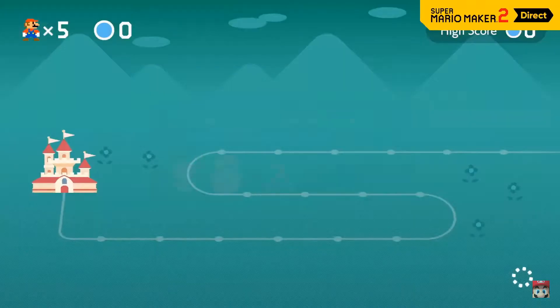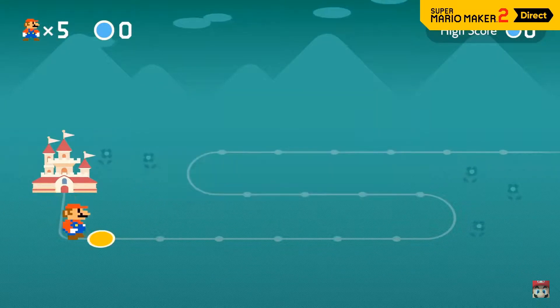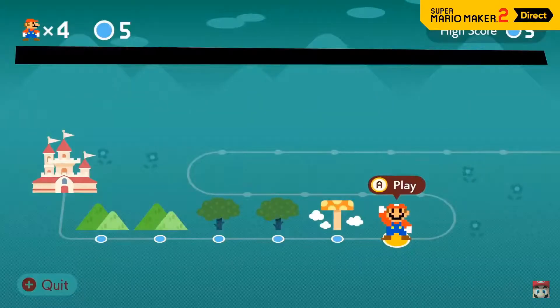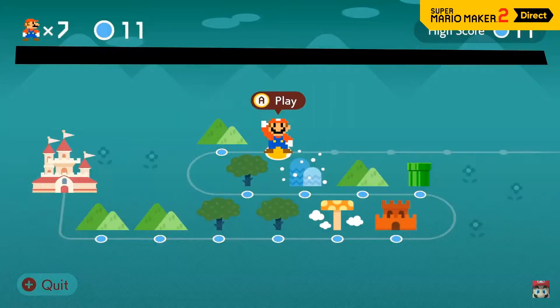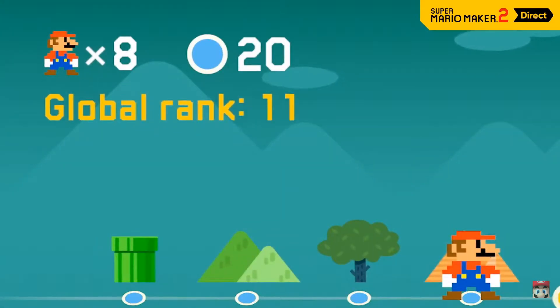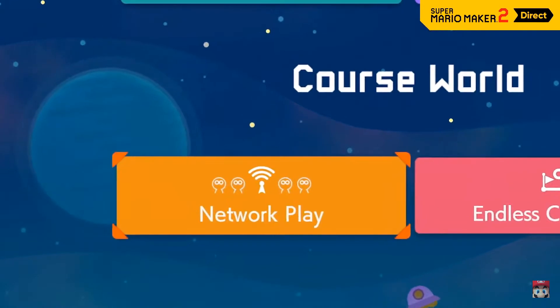Test your skills by trying to clear as many courses as possible before you get a game over. You'll be queued up at random from the full collection available on Course World. Secure truly impressive scores and you might earn a top spot on the leaderboards. On top of that, there's a new mode in Super Mario Maker 2 that'll let you play together with others!